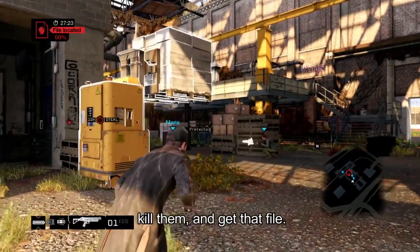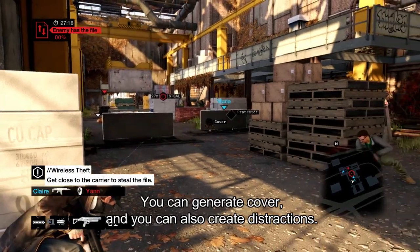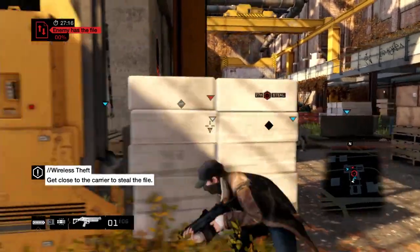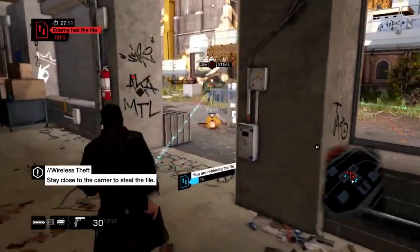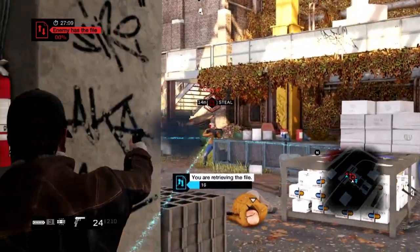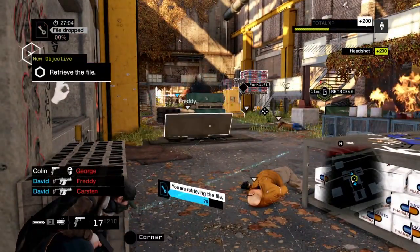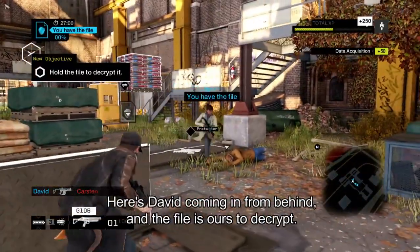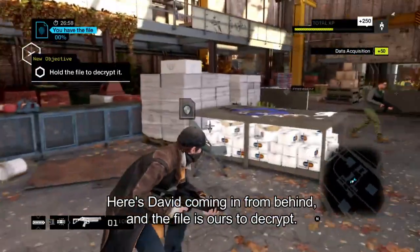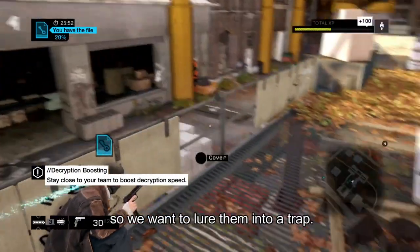Then we can kill them and take that file. The trick is to use the environment to your advantage — you can generate cover and you can also create distractions. While the enemy's busy with all the movement on the right, I'm coming in from the shadows. They dropped the file, so I'm going to go get it. Here's David coming in from behind, and the file is ours to decrypt. We know the other team is coming back, so we want to lure them into a trap.